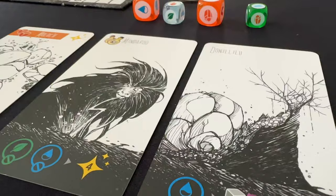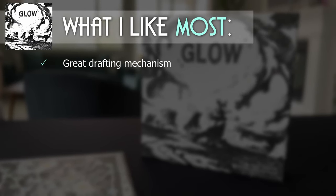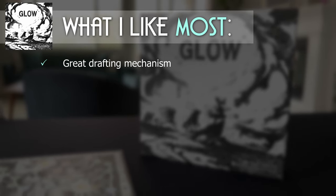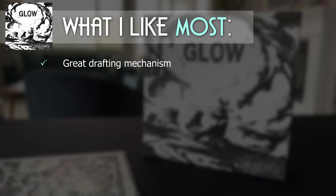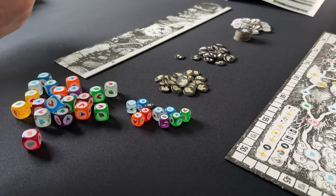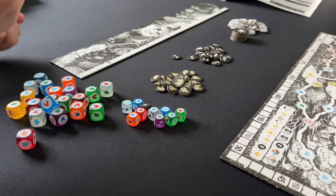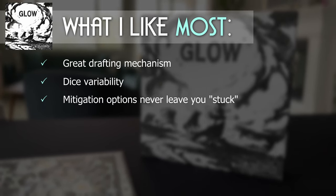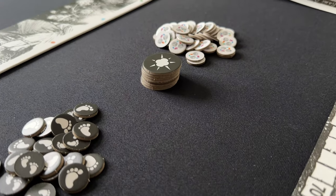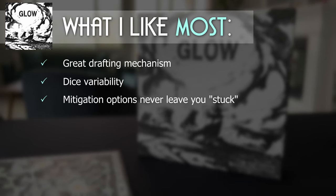One of my favorite dice mitigation systems is simply having more dice to roll. So drafting a card that comes with a lot of dice feels really powerful and gives you a lot more opportunity to roll and trigger your powers. I also like that there are a lot of dice variations and their probabilities differ from each other — the color of the dice gives you an idea of how likely they are to roll a certain value. Similar to the dice in Roll for the Galaxy, the game has some good mitigation in general. You can get powers or tokens that you can bank, which let you re-roll dice or give you extra movement even if you don't roll the right symbol, so you never really feel stuck with your roll.